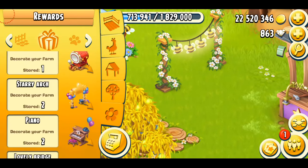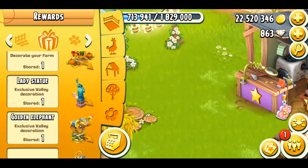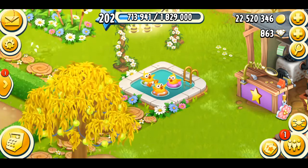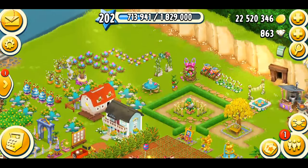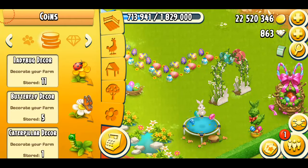And there's going to be my final Easter decoration, which was the chick pool — just really pretty. We have that in the farm pass right now as well. There we go. That's the chick pool. The chicks are actually enjoying in the pool. And I think that's all about my Easter collection in the game.